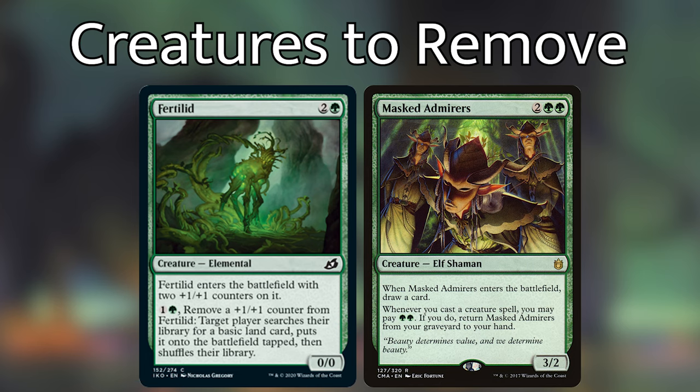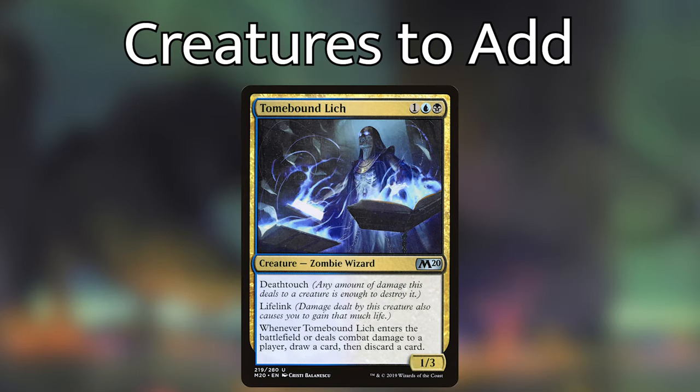Fertilid and Masked Admirers can also be replaced by better ramp and better card draw. The reason we really care about three-drop creatures is because the turn after we've cast a three drop, Otrimi can be cast from the command zone for his mutate cost for only four mana. For example, we can play Tomebound Lich, which is a 1/3 zombie wizard — not a human, so it can be mutated.